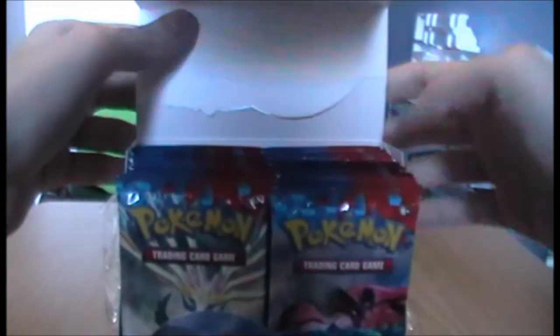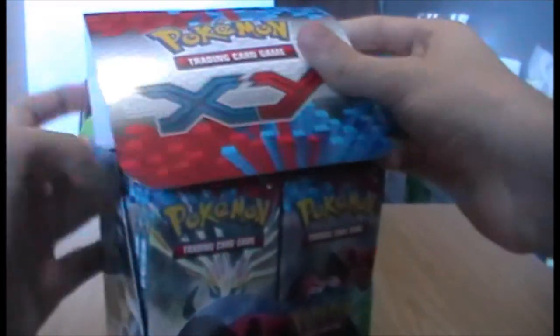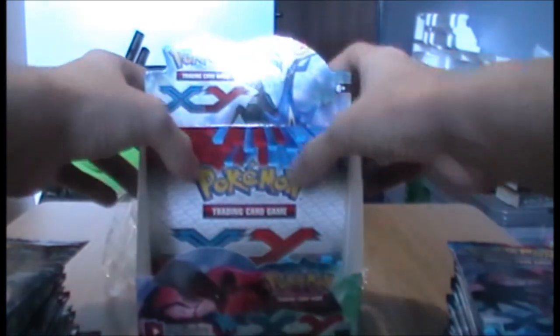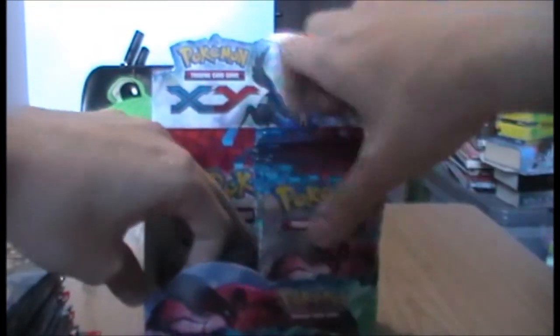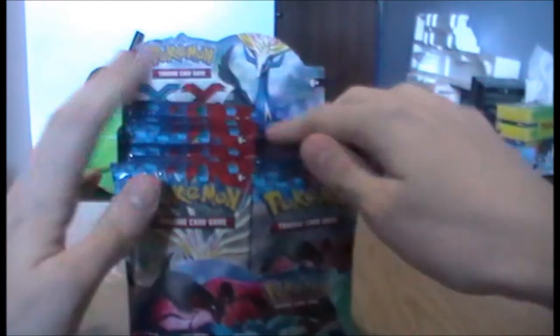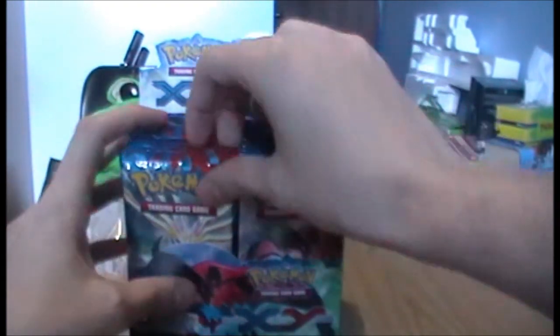Here is the booster box. I think you've got to take them out and then put in the flap at the back. There we are, looking like a booster box. I'll put them all back — they are all ready. As I said, nine packs in this part. Let's begin with the Zygarde pack.